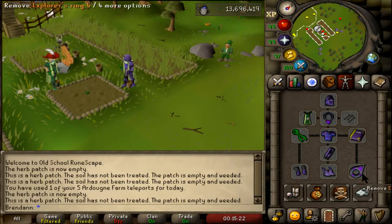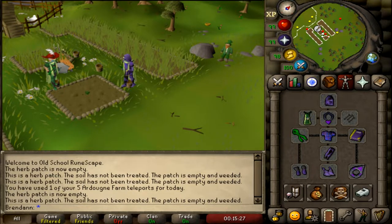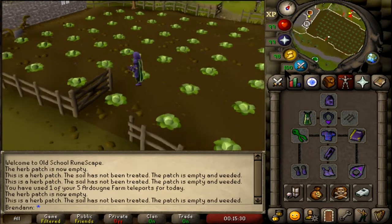To get to Falador, use your explorer's ring and teleport to the cabbage field. And run North.